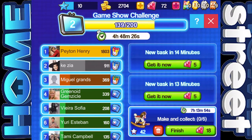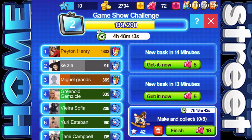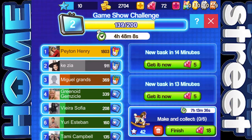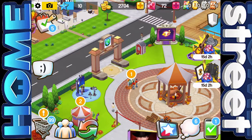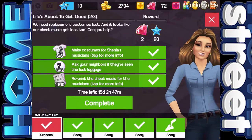In terms of the game show challenge, I am not doing very well, to be honest. As you can see, we're just waiting on some new tasks, and I've got this one to do — make and collect six rocking horses. I'm currently in fourth place. Look at the person in first place — they have 1,800 points, more than double the person in second. I've only got like five hours left, but I'll try in the next five hours.